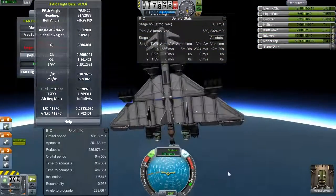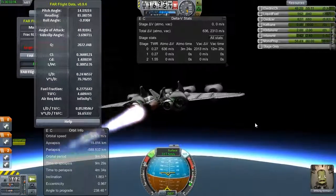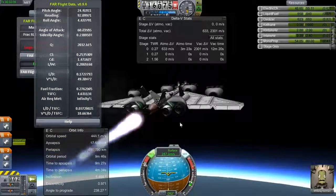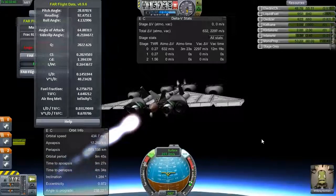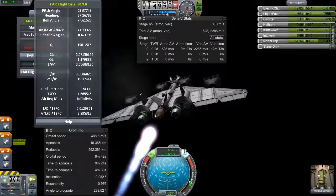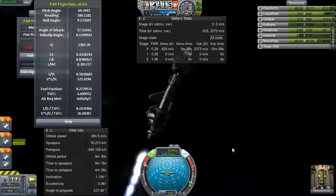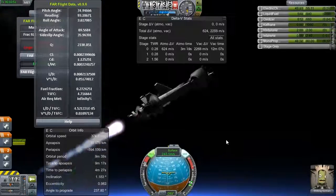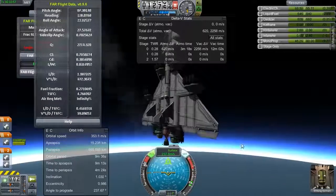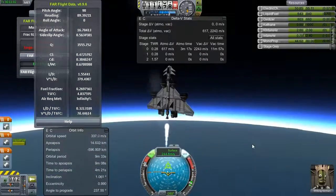I set up my action group so that it shuts down those engines and closes all the intakes, so I've got no resistance from the intakes. Those engines aren't flaming out — there's no reason to flip out like that. The center of thrust is in the middle of the craft, it's in the center. I mean, I guess there's some stuff on the top and the bottom which is kind of flipping it out, maybe, but no — I think we just don't have enough thrust in this stage, that's all it is.